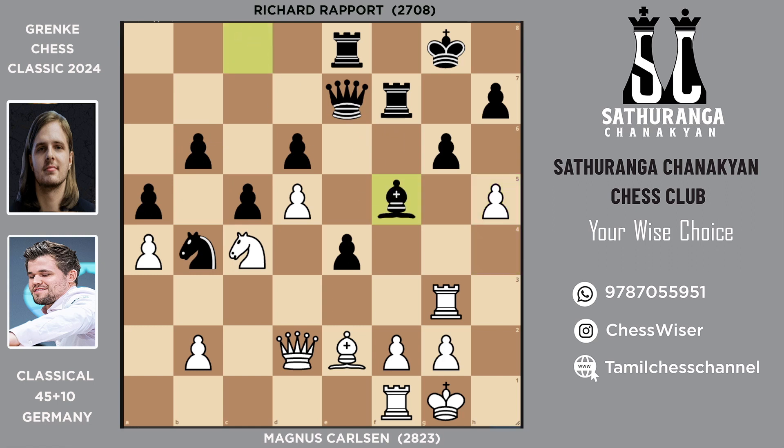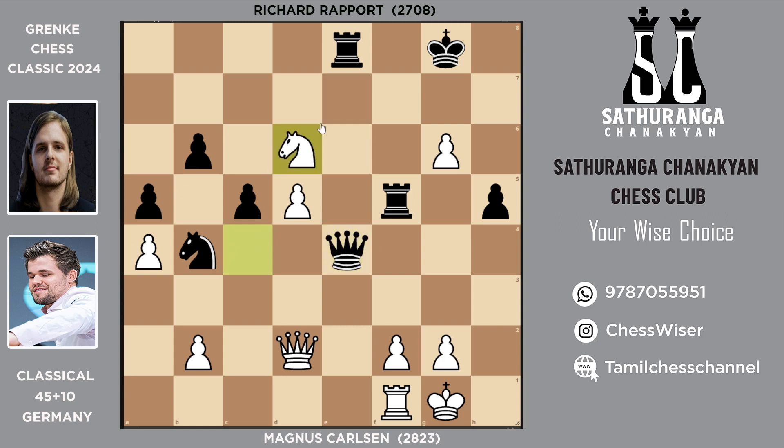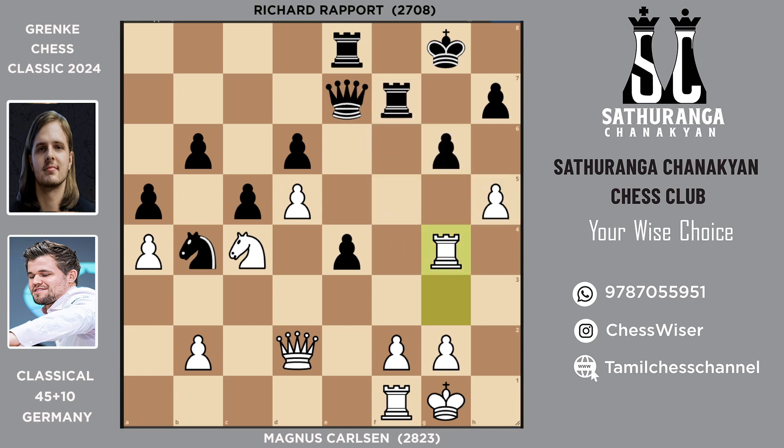Bishop f5, trying to guard g6. Bishop g4, trying to exchange the bishop. So bishop takes g4 — this is the critical moment of the game, because this is where things went wrong for Rapport. There are only two moves considered good for black: rook f6 or rook f5. Rook f6 guards g6. Rook f5 is more logical because it threatens to win the pawn — if you take, I use your pawn as a shield and push h5. Then if you take the pawn, queen takes e4, knight takes d6, and I win one of the major pieces — an equal game. But in the game, he played rook g7.